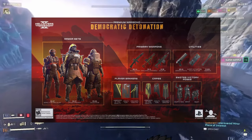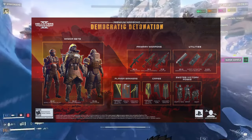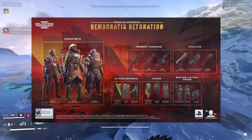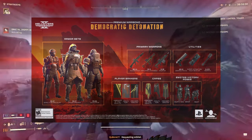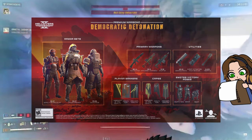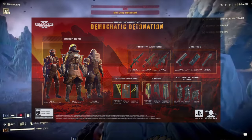We were given three new armor sets: the Demolition Specialist, the CE-27 Groundbreaker, and the FS-55 Devastator. I haven't done any actual looking at the armor, but it's not really anything new. The Groundbreaker did have a bug where it was given the wrong armor effect. It was initially servo-assisted, but it is fixed now and will give you the Engineer Kit, which is what it was intended to be.